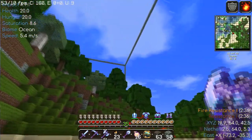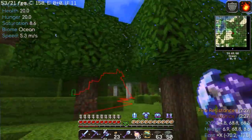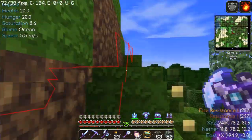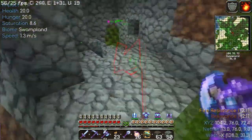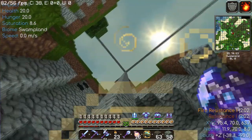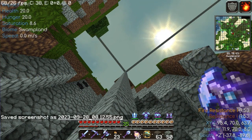Now we've got the corner — we're just about there. Baritone's taking me an interesting path, that's for sure. I turned off breaking and placing blocks. We made it — we did it. One screenshot — there we go.